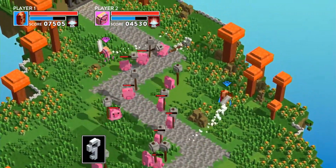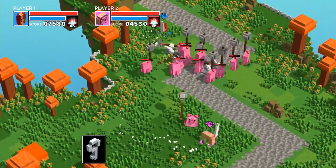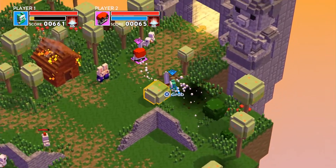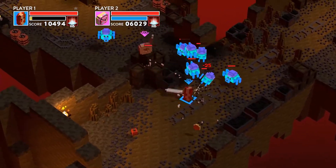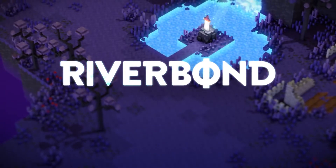Riverbond was a really cool co-op adventure where you played as a donut and you tried to hunt down pigs in a highly destructible environment. It was so fun just swinging your sword and chopping down trees and flowers and even pig fortresses. The game combines Link to the Past style swordplay with twin-stick shooter mechanics which made for a diverse play experience. It's coming out sometime this year, definitely check this one out.